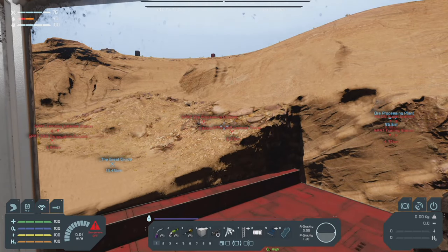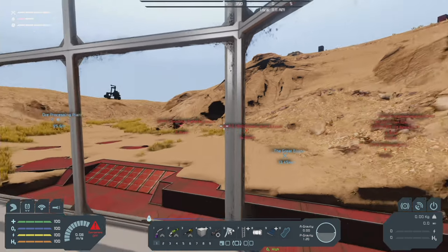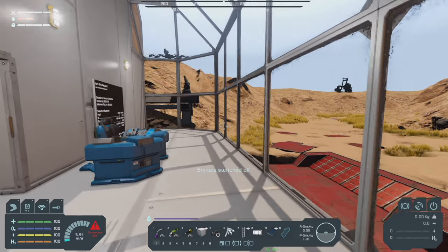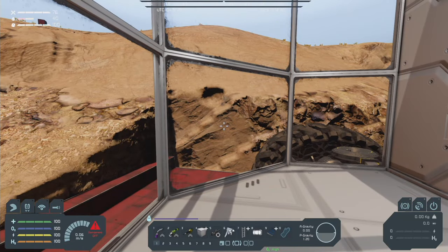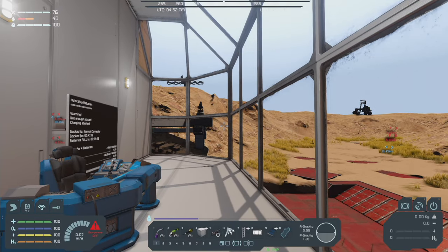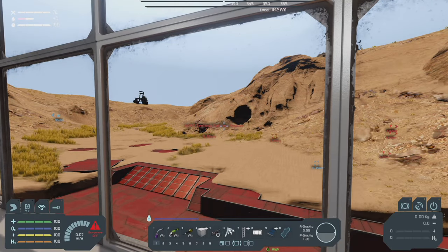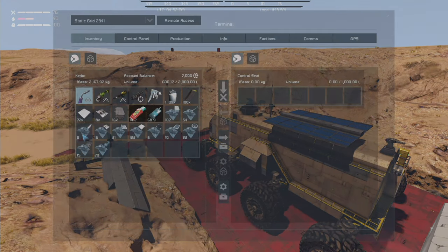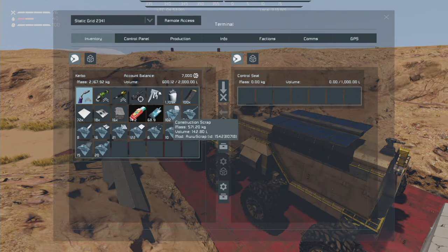Space pirates though are going ham with the outposts — they're everywhere. So we'll just have to keep an eye out as we travel down. But that's the plan for today: we're going to try to get up out of the canyon and start traveling down towards the Great Divide.